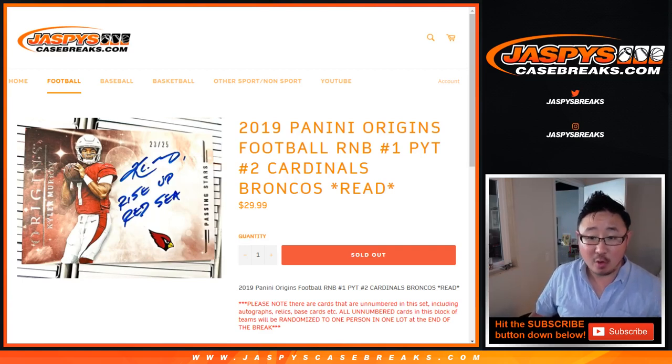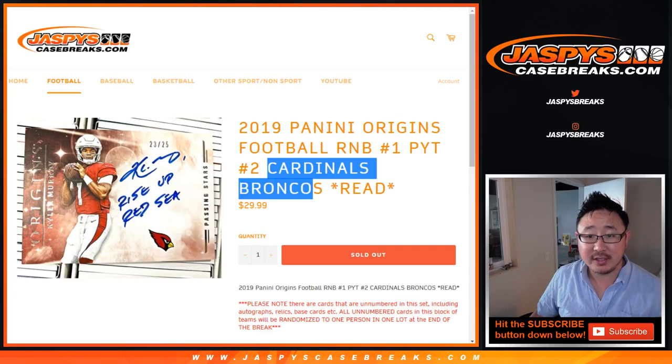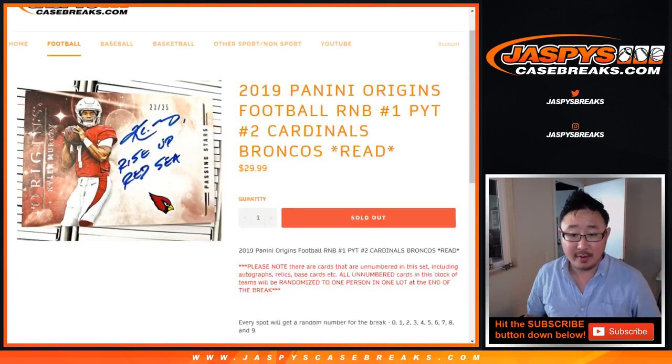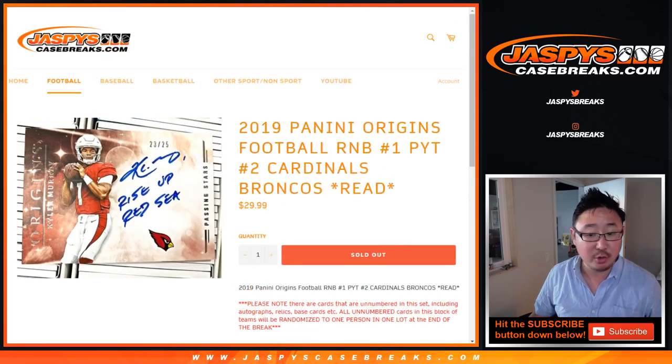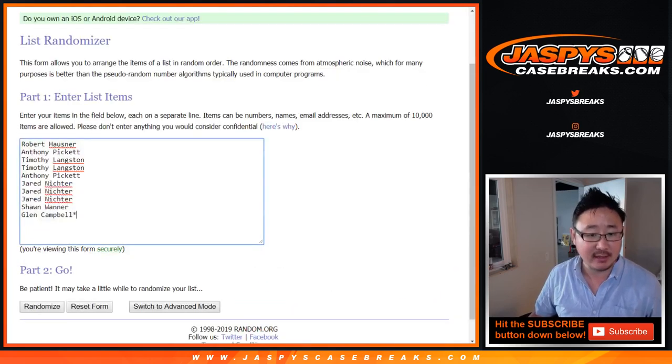Hi everyone. This is the randomizer for the Cardinals, Broncos, and Origins Pick Your Team number two. So it's a random number block break just for those two teams, just for Origins full case Pick Your Team two on jazbeescasebreaks.com.